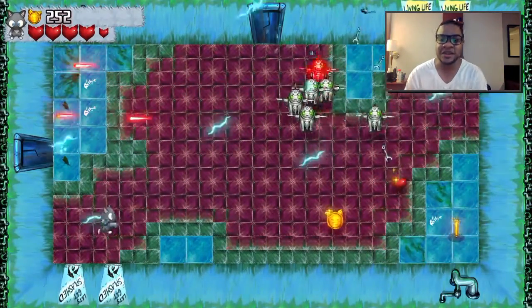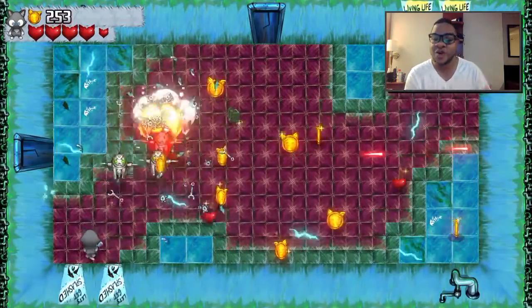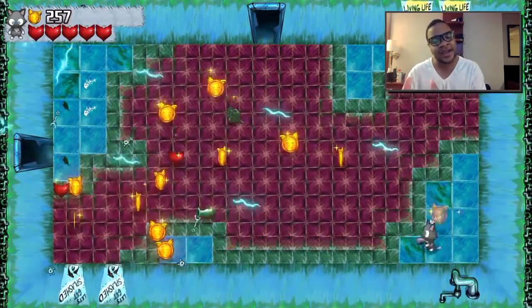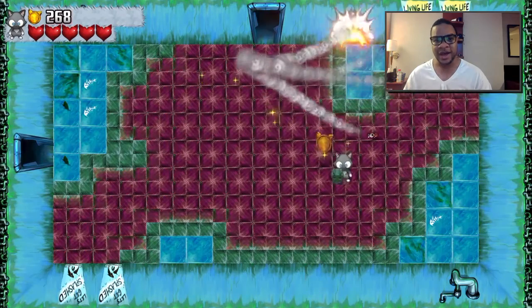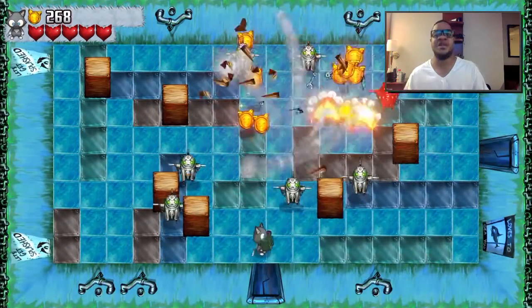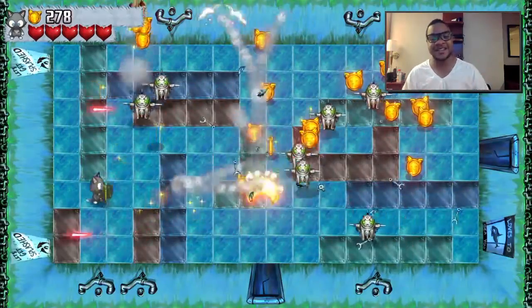Besides the quests, there are also bounties — kind of like Destiny — where you go out and get a certain amount of kills on robot baddies. If you kill enough of them you get coins. Going back to the gameplay overall, when you kill a baddie you get one of three items: health, coins, or a gun. I kind of like that — every single time you kill somebody coins drop and there's a possibility to replenish health too.